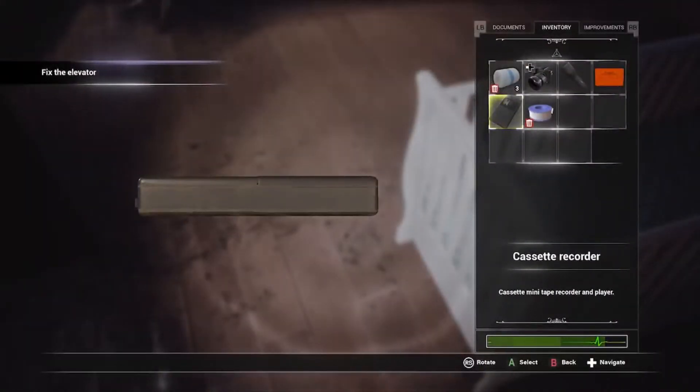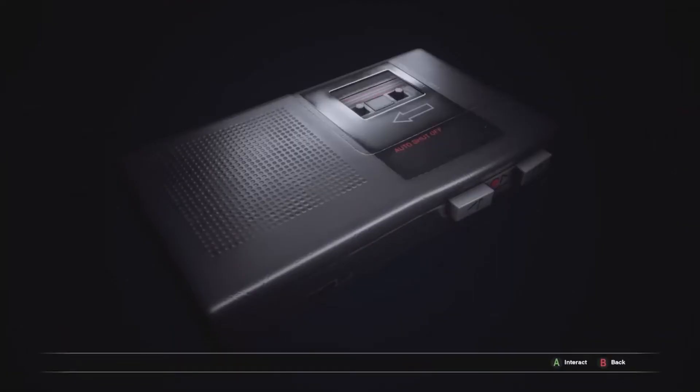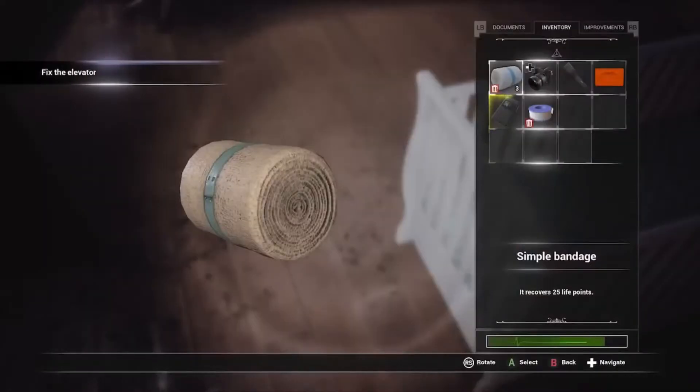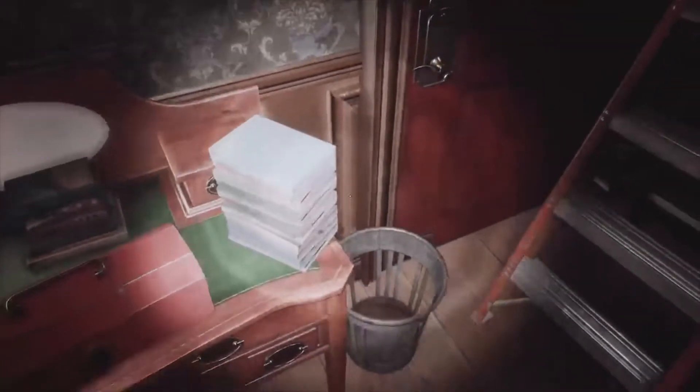Wait, why is it lit up? I need to wait. Maybe it's gold because it's going to be used more than once. I don't know. But there's a baby crib. We're going to have to find that. Get that password again.